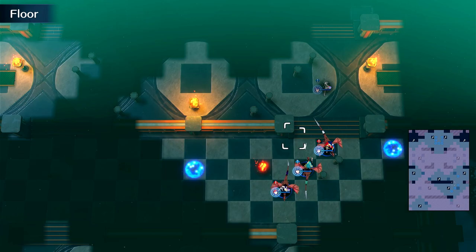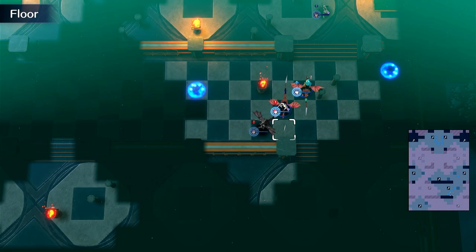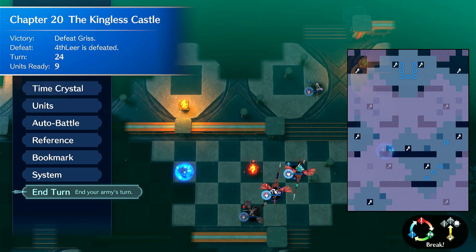I can move down to like over here. His range is seven so it's kind of annoying. Then he starts teleporting and being silly, and you don't want that.